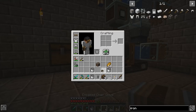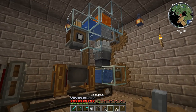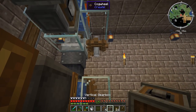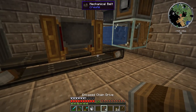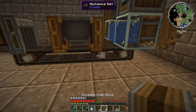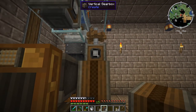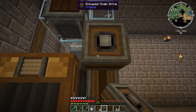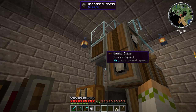Now we need to power everything. We put down a cogwheel here and then a vertical gearbox — this is what's going to bring power to our millstone. We take one of the leftover shafts, put it down, and then run encased chain drives up from here. Because encased chain drives are awesome, we can rotate them and they still transfer rotational power. We pull it out one and rotate again, which brings our power up to the mechanical press.